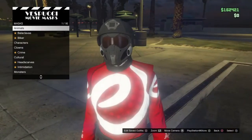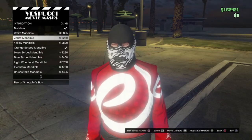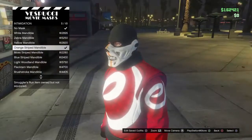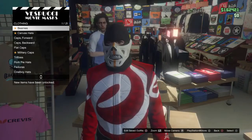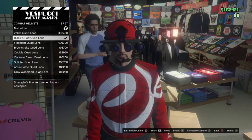Then you want to make your way right over to the mask store, go to mask, go to intimidation and buy the orange stripe mandible. Then, once you buy that, you want to make your way over to the hatches which is right beside there and you want to go to combat helmets and you want to buy the black and red quad limbs.